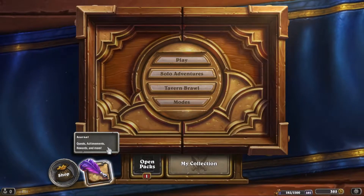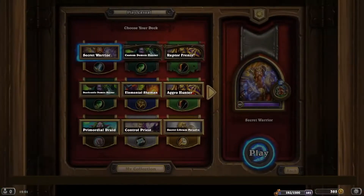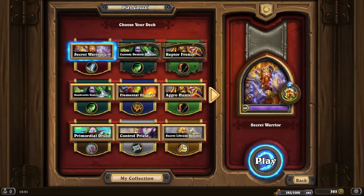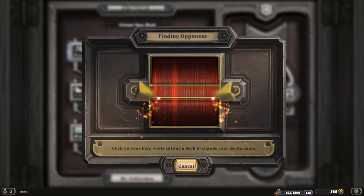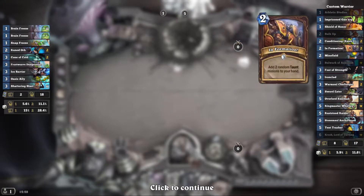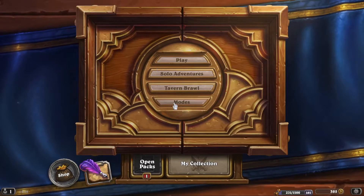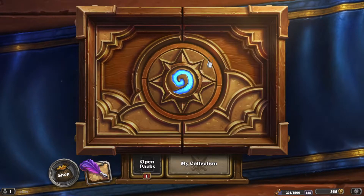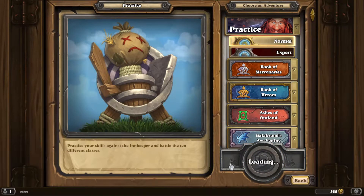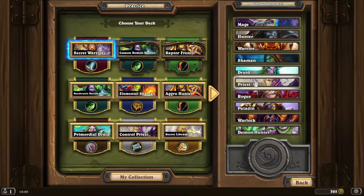We're going to try playing in a normal game to see if it works, otherwise apparently you can just do this against the Innkeeper. I'm going to pause it and if we get close to the combo I'll unpause and show you the actual combo. This deck is actually just too good — I keep beating everyone before I get to play the quest, just exhausting them out of resources. We'll have to do it in practice mode.